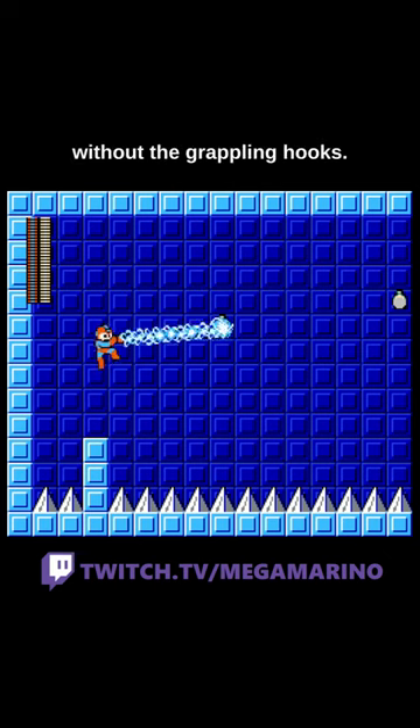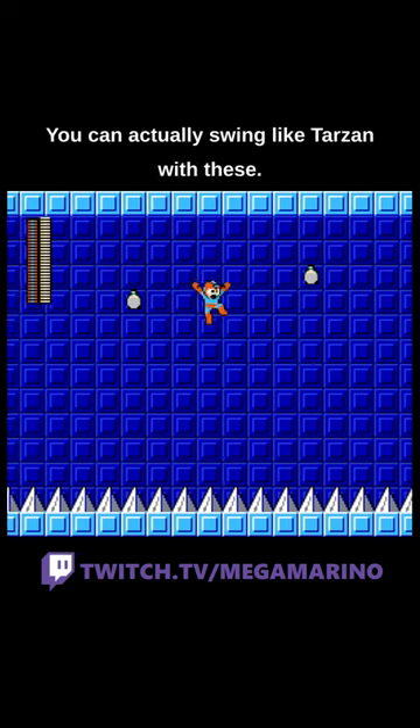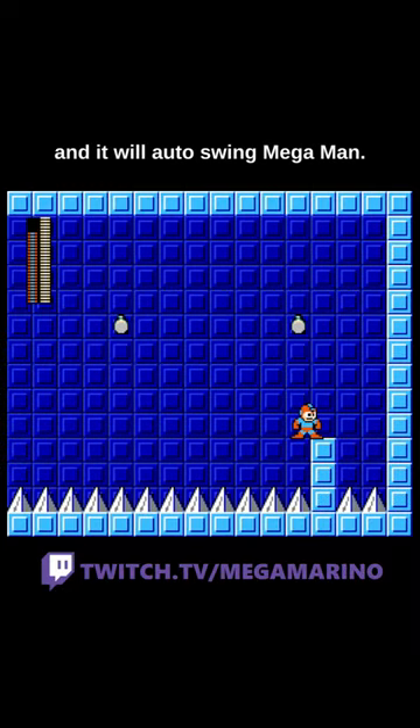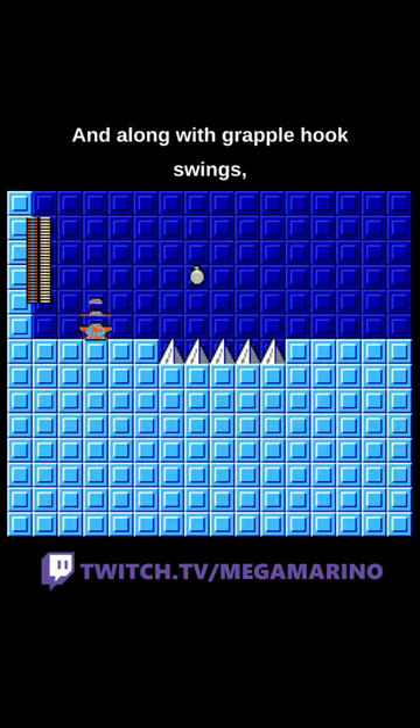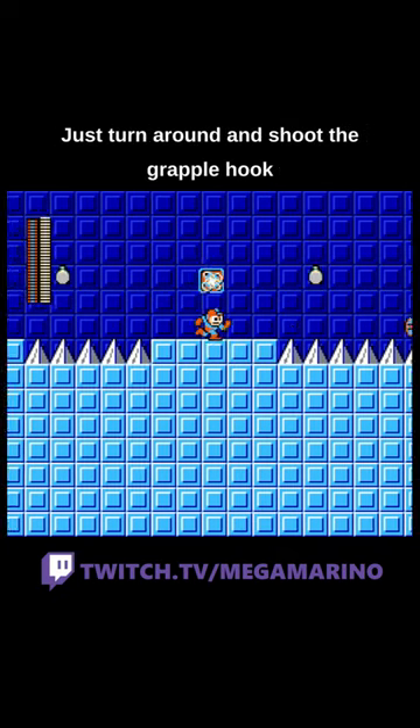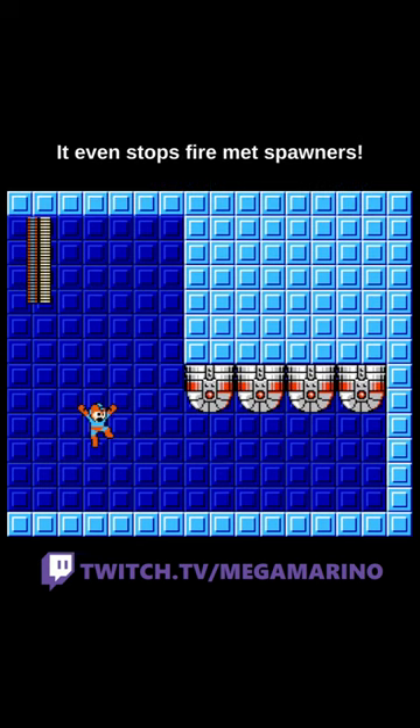And of course, you can't talk about Thunderclaw without the grappling hook — you can actually swing like Tarzan with these. Just shoot Thunderclaw at the grapple hook and it will auto-swing Mega Man. You can also do reverse grapple hook swings: just turn around and shoot the grapple hook right after you pass it, and you can extend 5-tile gaps.